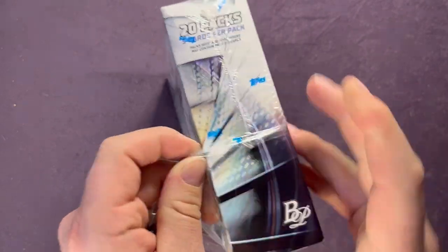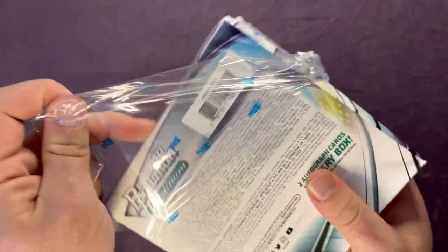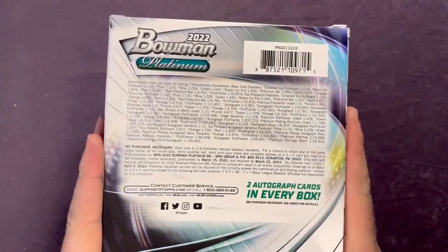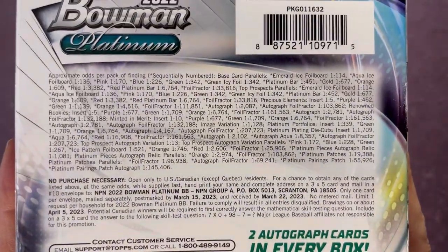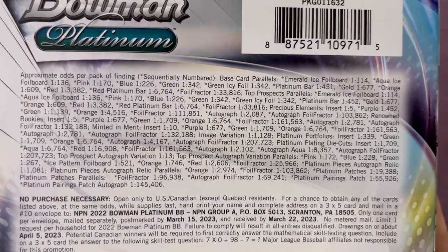I believe they are sticker autos, so I'm not too sure about the value — it obviously depends on who you pull. You can look at the checklist for that online. Let's go ahead and zoom that in and feel free to pause there if you wish to take a more in-depth look at that. Let's get right into it and see what we can find.